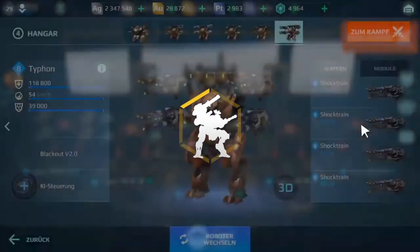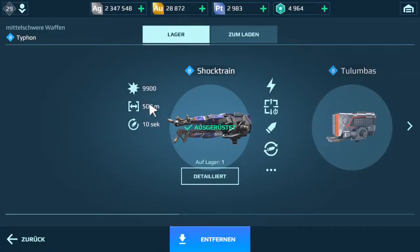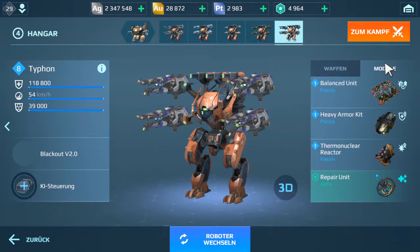The last bot has Shock Train weapons. Shock Train weapons can do a damage of 9,900 each, and four of them together do 39,600 damage. The mods are balanced unit, heavy ammo kit, thermonuclear reactor, and the repair unit.